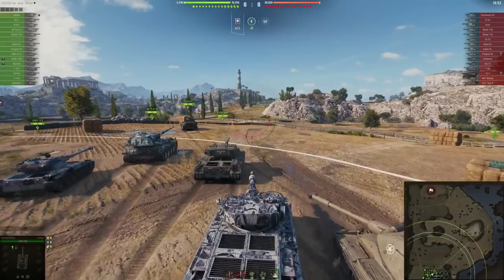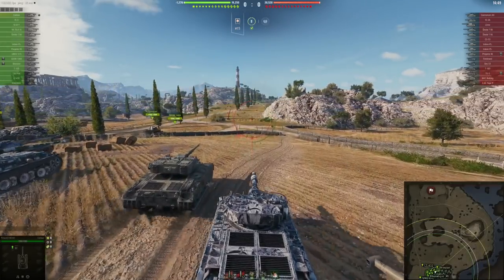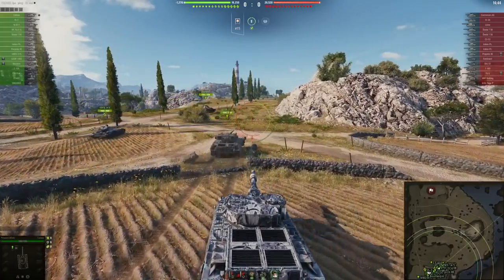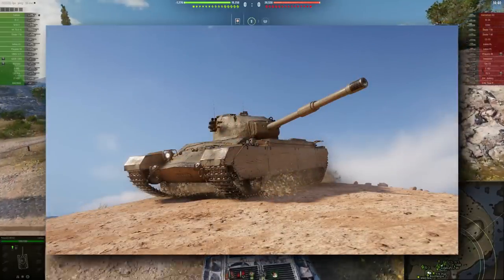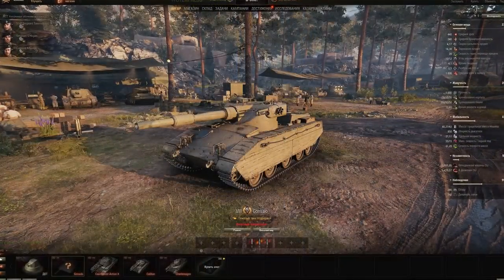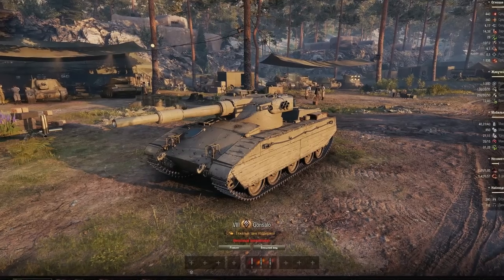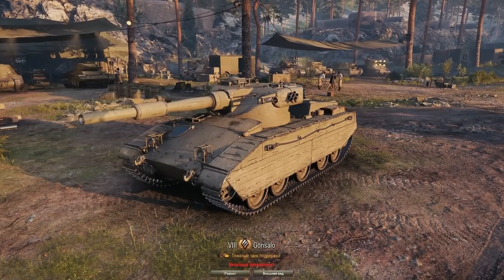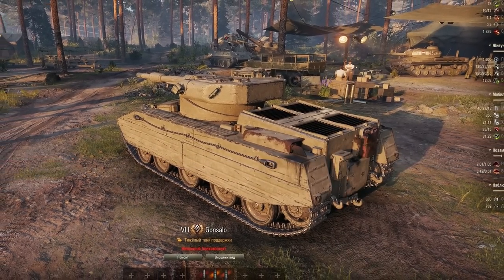Apparently they are working on yet another T8 Premium British Heavy Tank, which is going to be Heavy Tank number 3 in a very short amount of time, because not too long ago we received the Charlemagne and then the Caliban from the Christmas loot boxes, and now they're working on Gonzalo as well. The appearance of the tank was already done when they released Caliban, because appearance-wise the only difference is the gun caliber.